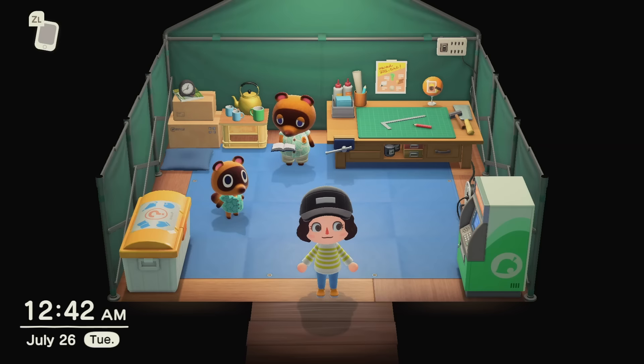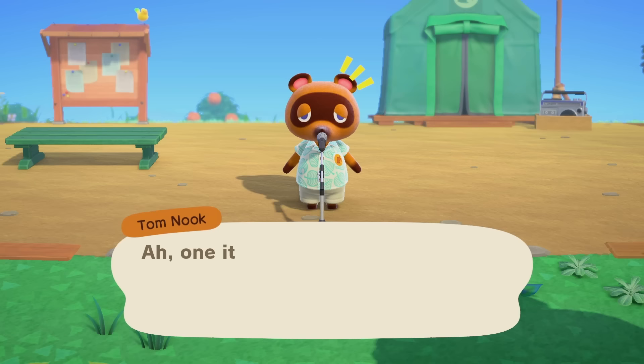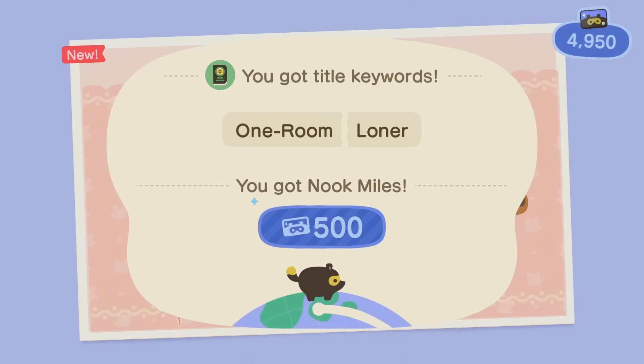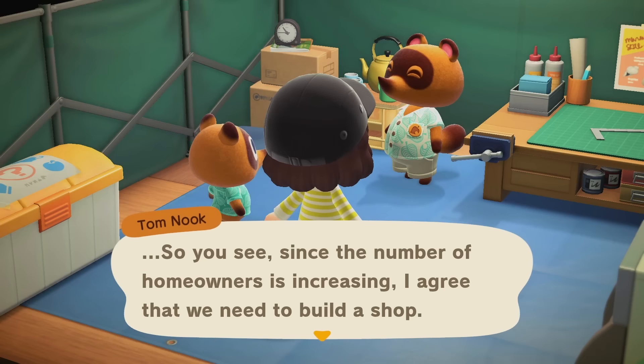I decided to time travel to tomorrow. Tom Nook did his island-wide broadcast — he said he found a rare-colored seashell on the beach and sent a shell wreath recipe. I could see our little house — so quaint — and we had some new miles. Let's go see what Tom Nook says we've got to do today.